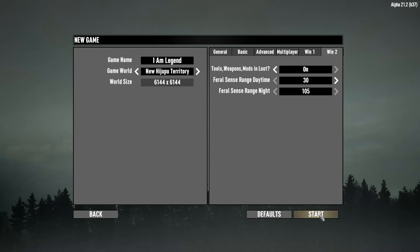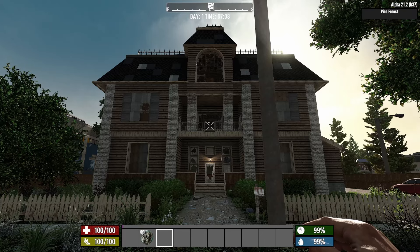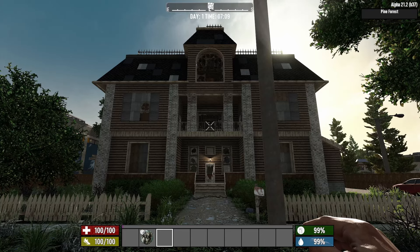Here we are in the game. When this mod starts you're out in the middle of a forest, wasteland, or desert — but I've decided to do something a little different and gift myself a house, similar to the one Neville lives in during I Am Legend. This is a tier 2 POI — I already cleared out the zombies, and because I'm giving myself the house, I emptied all the loot and threw it on the ground. I don't get that loot, but I have this nice house in the middle of a very big city.